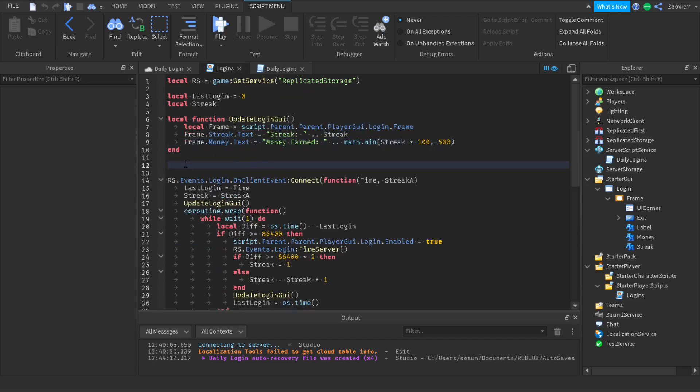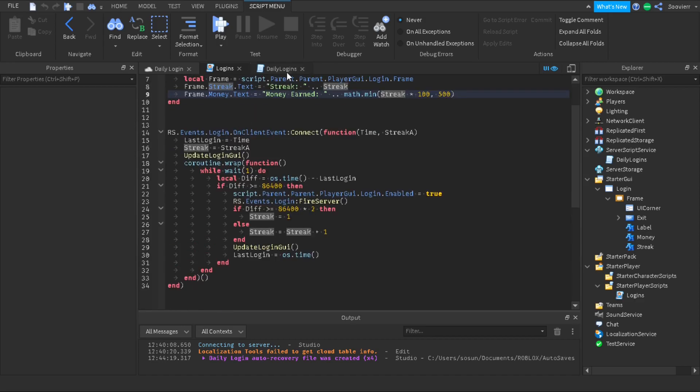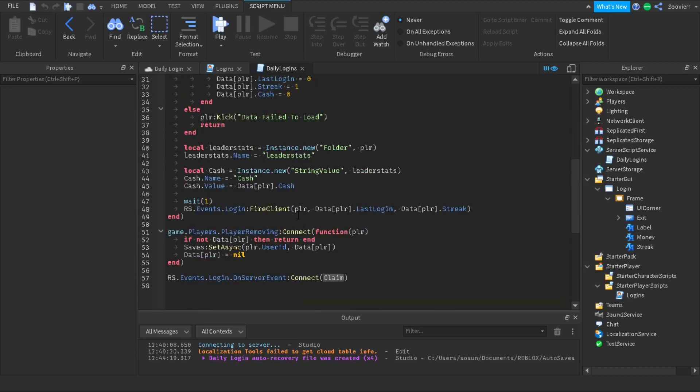On the client side we get ReplicatedStorage and set up variables: lastLogin = 0 and streak. We make an updateLoginGui function that locates the Frame, sets frame.Streak.Text to show the streak number — one through five — and sets frame.Money.Text to show 'Money Earned: X' where X is streak times 100. So if streak is three it shows 'Money Earned: 300'. This is where we receive the FireClient parameters — player, lastLogin, and streak.